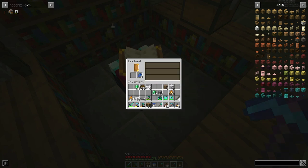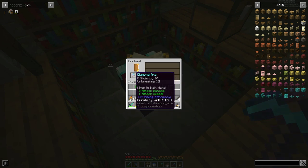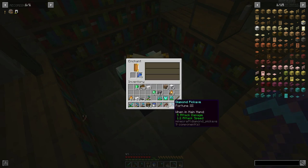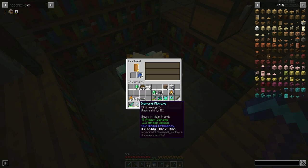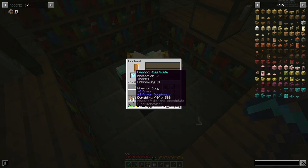Protection, protection again - why is everything like that? Okay I guess I'm getting unbreaking. Efficiency, depth strider - not a bad one. Protection, sharpness three, efficiency. The axe is looking right. Fire, thorns, unbreaking, knockback, unbreaking again. Unbreaking - not bad. That's extremely good!